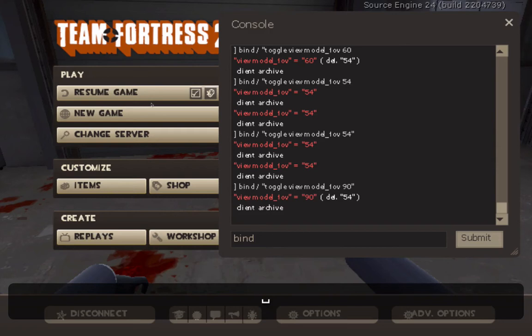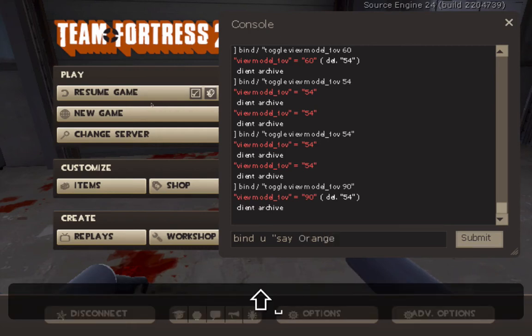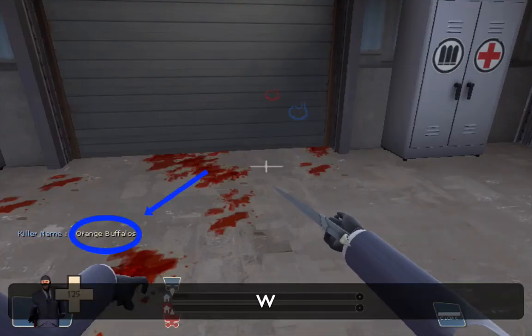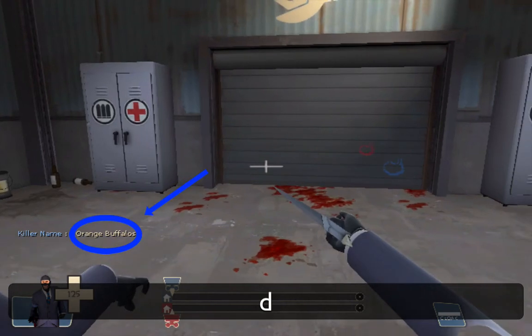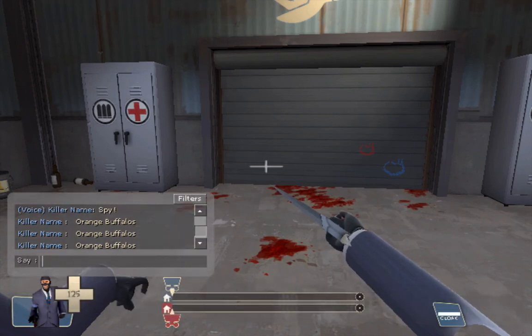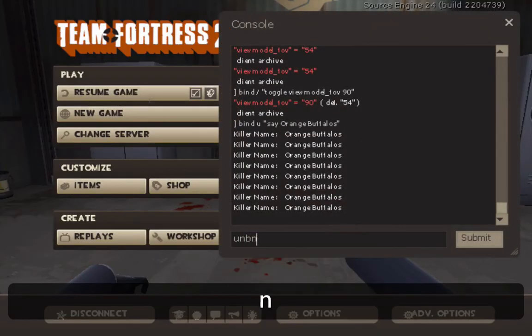Let's do another one: bind U "say orange buffaloes". Remember, you put the command in quotation marks every time. So now when I click U... orange buffaloes. If you see at the bottom left, it says "orange buffaloes". And now I can just keep clicking U — I've just said it so many times without having to type it. So let's unbind U.